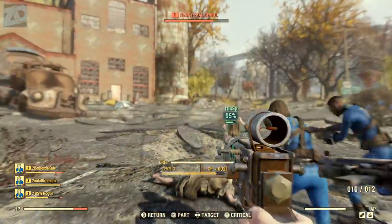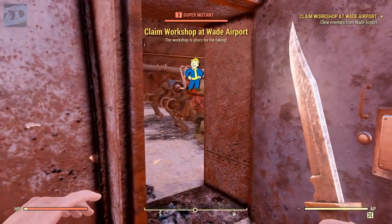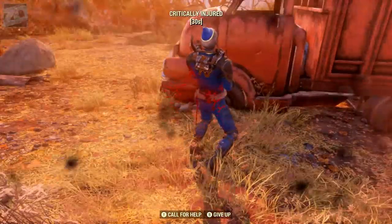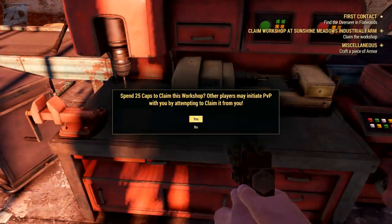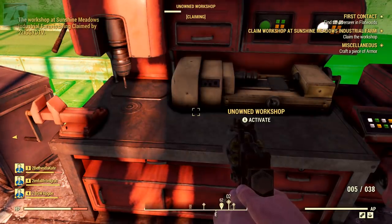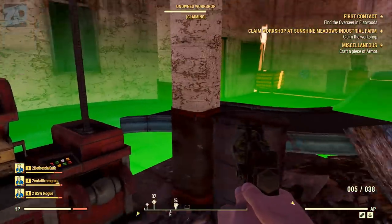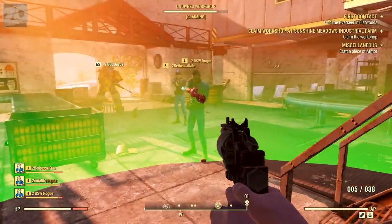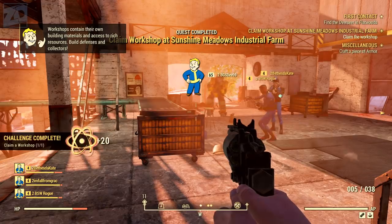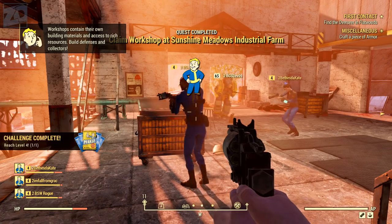To claim a workshop, you'll need to clear out all the enemies at the location. In my session we came upon Sunshine Meadows industrial farm, which was being occupied by a bunch of ghouls. I also briefly saw another workshop that was being occupied by super mutants. Clear out all of the enemies and then you can approach the bench and attempt to claim it. Claiming a workshop costs a number of caps — in this case it cost me 25 caps — and you must remain in the highlighted area until it's claimed.